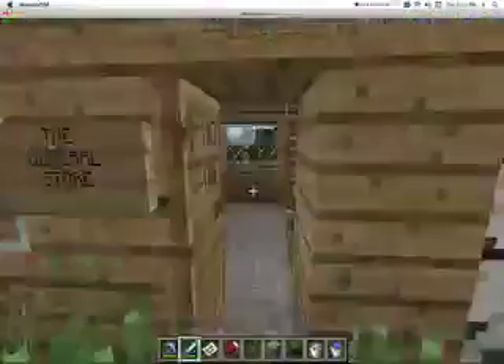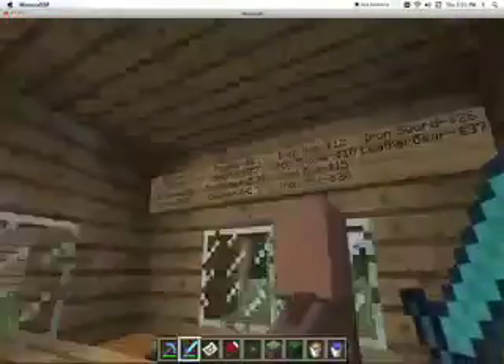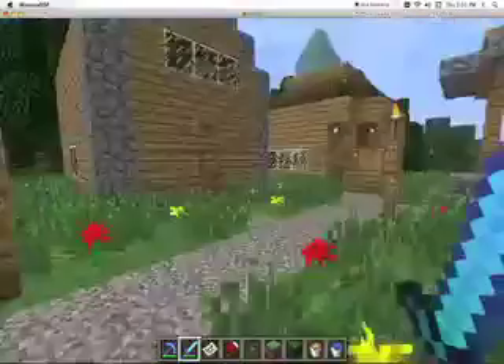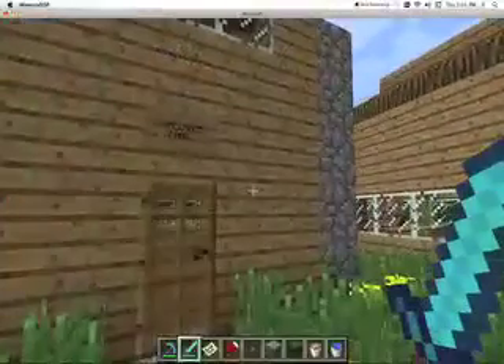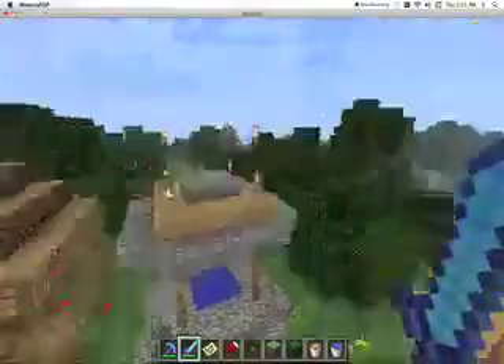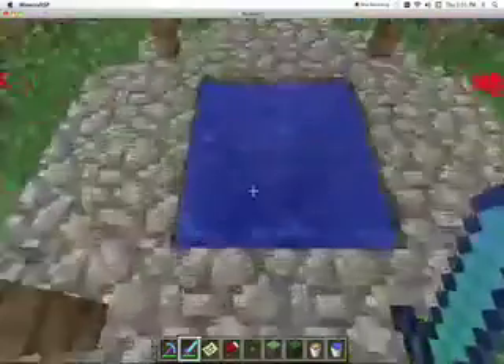Here's the general store. As you can see, there's all the stuff that they sell. And there's also like a house upstairs — that's where they live. Here's another house, the Wall family. Here's a well. I actually really like this well. I think it's really nice. And that goes all the way down.